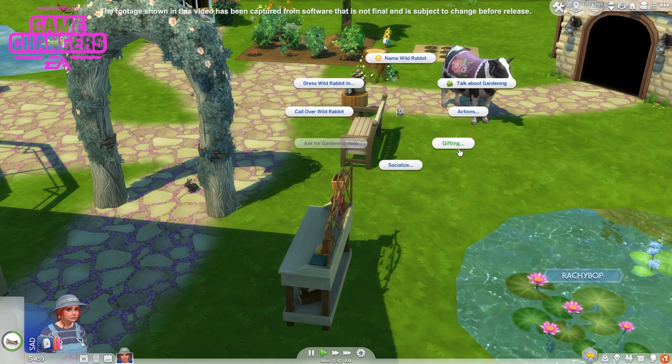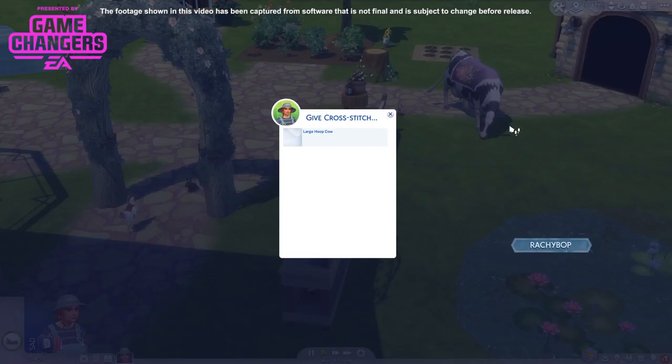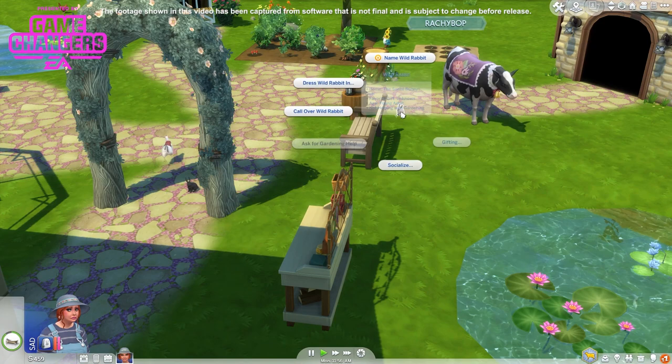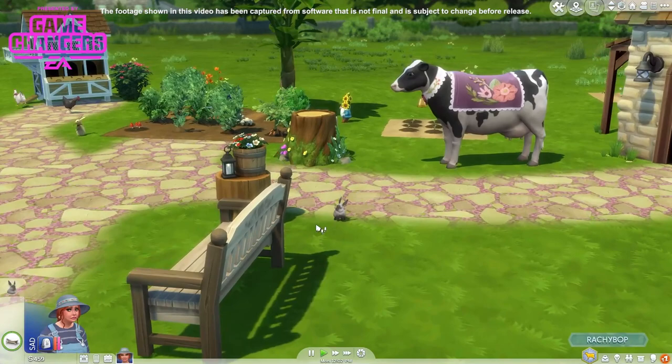Oh this cute bunny. One thing we can do with bunnies that we've seen is gift them. These will turn to thumbs up or thumbs down. What I've also just recently learned is they can turn to hearts as well. So maybe I'll give him a cross stitch and see if he likes it. Although I think I was keeping that for Raoul, so we won't give him the cross stitch. I'll give him a book — he can learn about cooking.